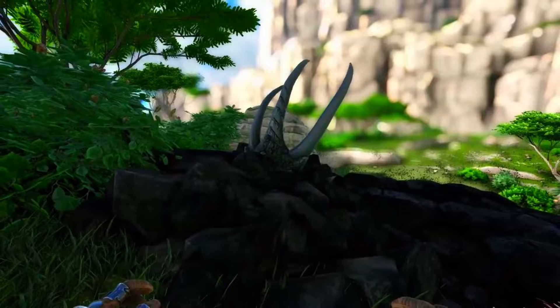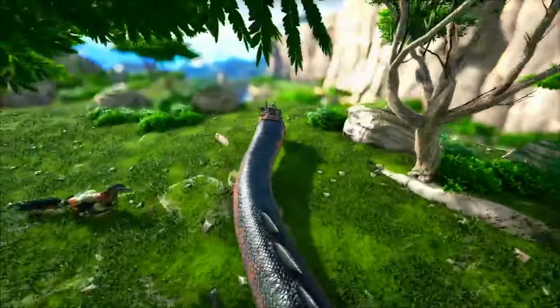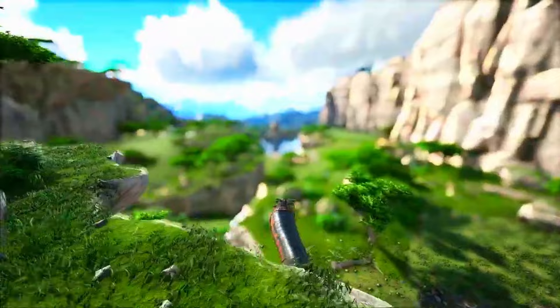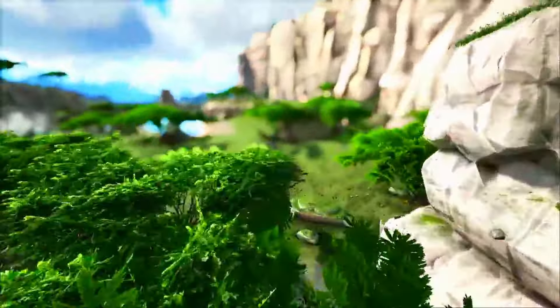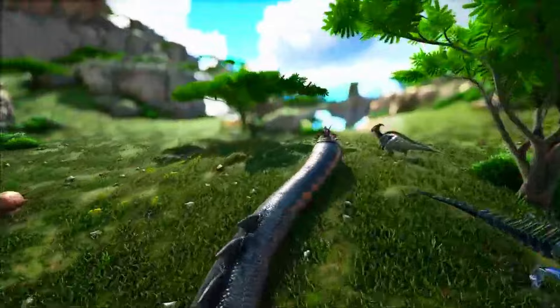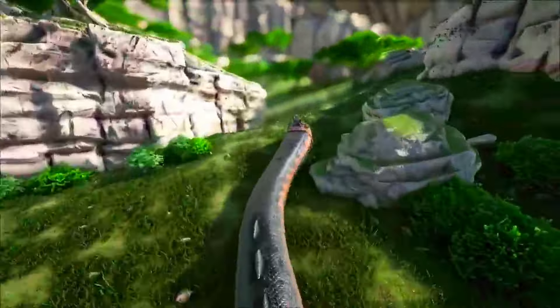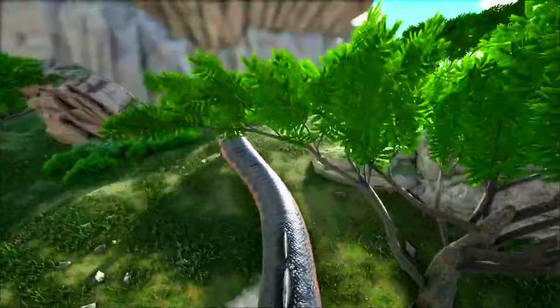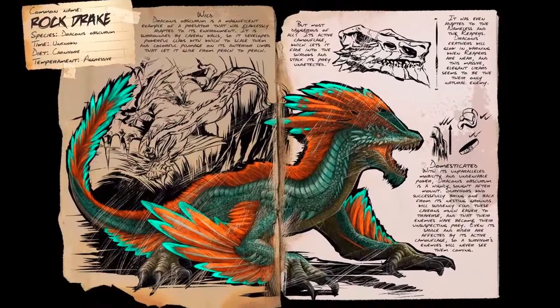That can be an absolute drag especially if you're using rock drakes on Aberration for rock drake eggs and you haven't got a rock drake yet. I don't know why you would get rock drake eggs for a basilisk before even getting a rock drake. But in terms of their damage, these things have a very powerful bite and they also have a torpor-dealing ability on top of that too.